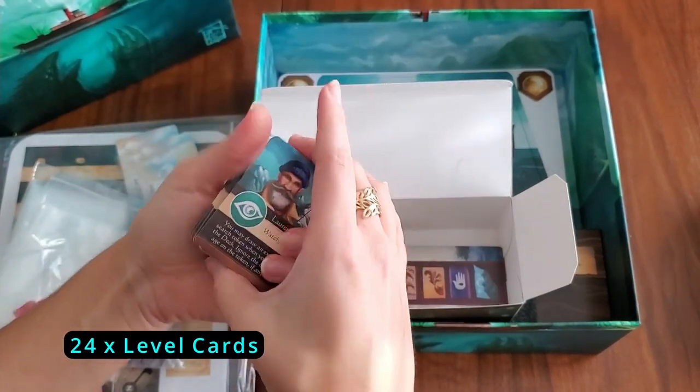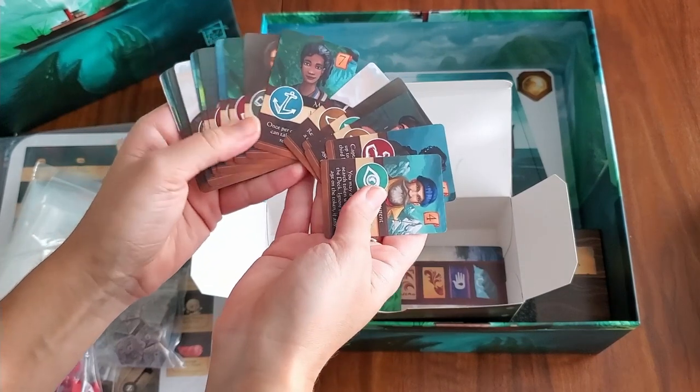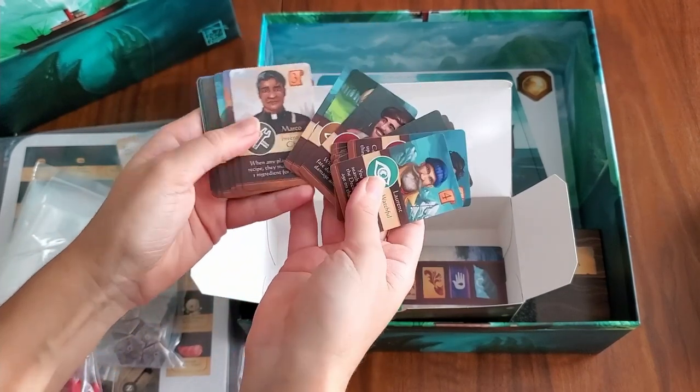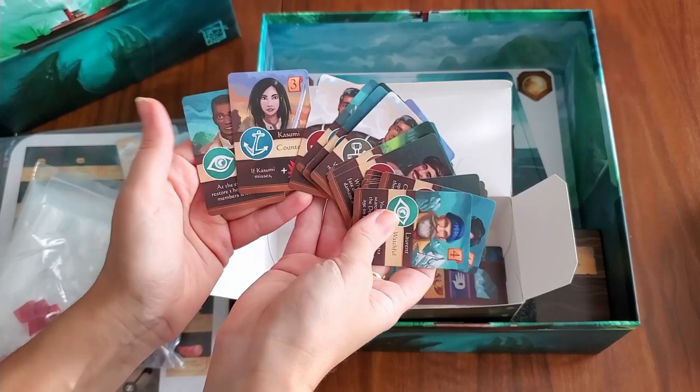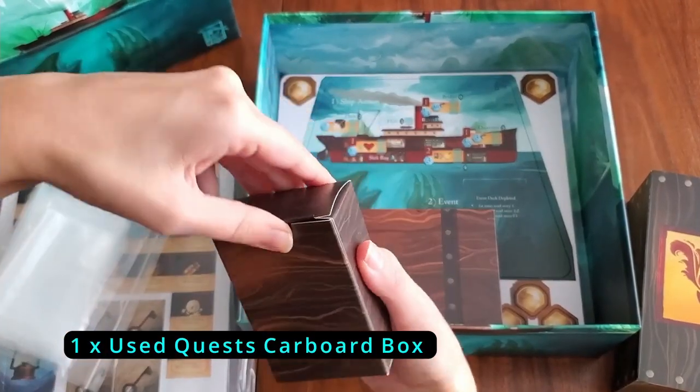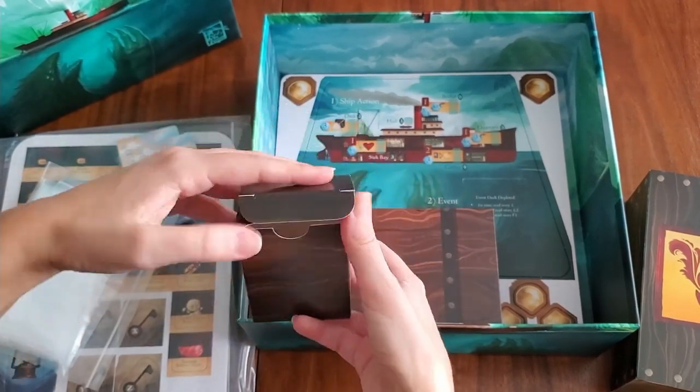There are 24 level cards — same size as the ability cards but these are for characters. They've got all the crew depicted on them. I'll fan them out for you. There's also an unused quest cardboard box — as stated, unused quests will go here.